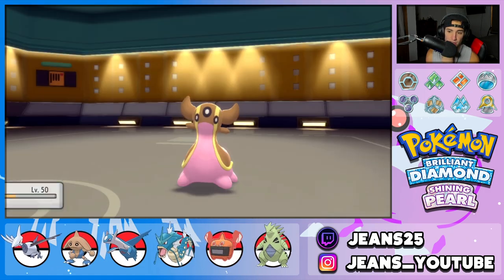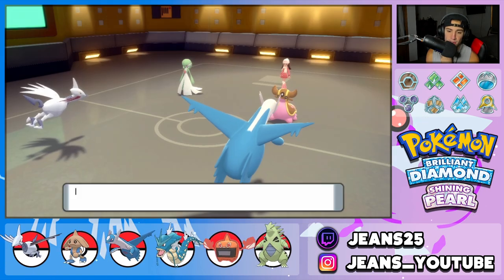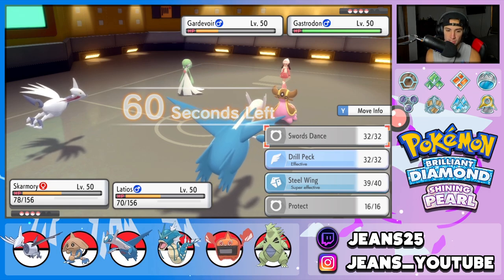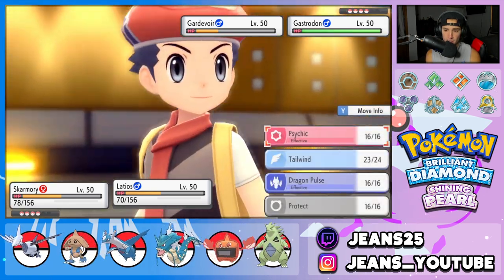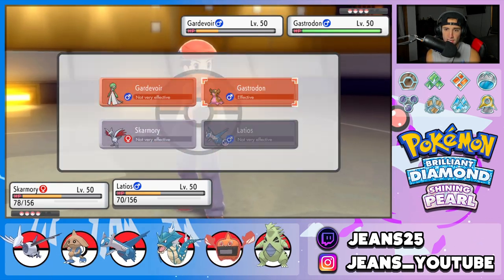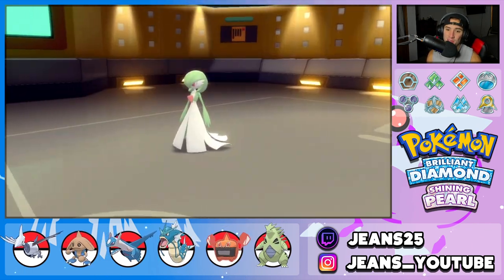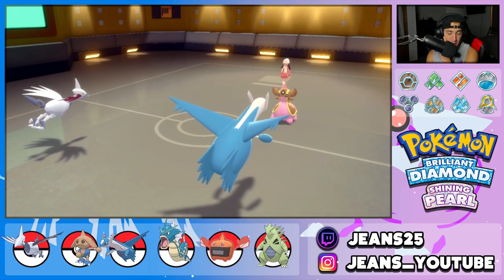Ice Beam into Latios — no freeze, good. I feel like we can Swords Dance for free because Gardevoir is probably going to swap. Then I can start Psychicking down into the Gastrodon slot. And there's the Gardevoir swap — into Arcanine probably for the Intimidate. I Swords Dance and get off some big damage next turn. As long as Gastrodon isn't taking out my Skarmory we'll be fine.